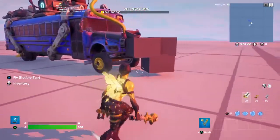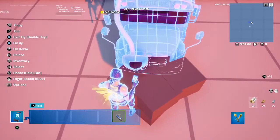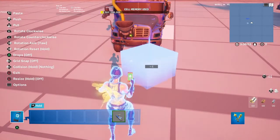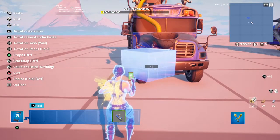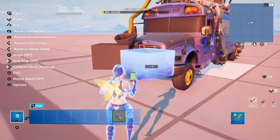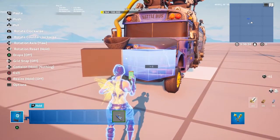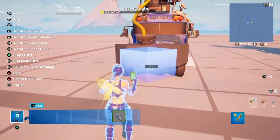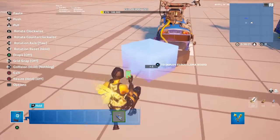And then you grab these blocks. There you go. And then you rotate it like this, and then you put one there, and you put one right here, just like so, and then one in the middle, like that. Perfect.